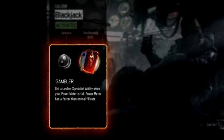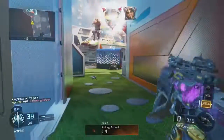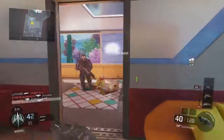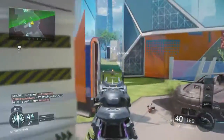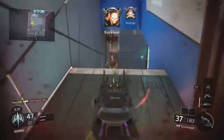The second ability is Gambler. When your meter is full, you get a random specialist ability — you don't have to kill someone to get it; it just gives you a random one. You can also re-spin it, so if you get something like Kinetic Ammo and you don't like it, you can re-spin. I assume you can only re-spin once, because otherwise people would just keep spinning until they get the ability they want.